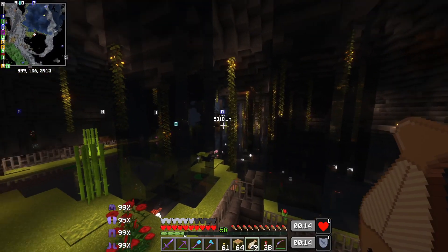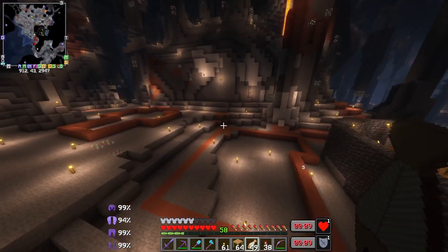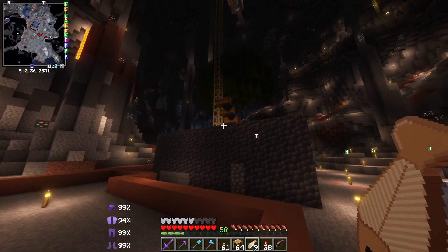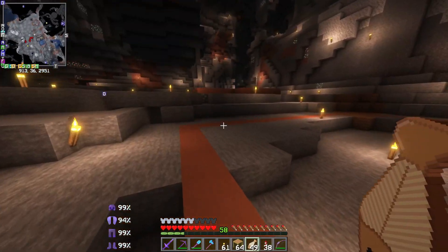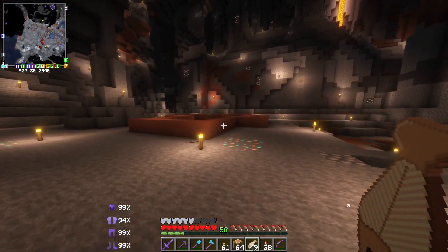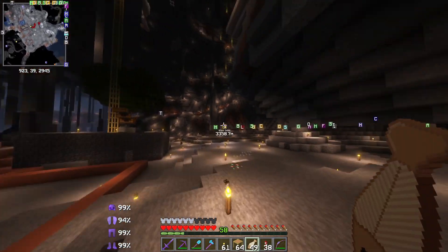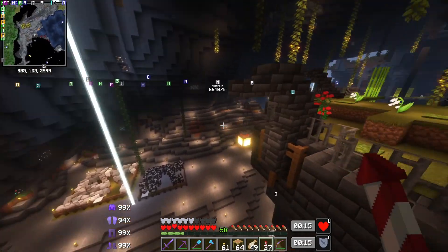Down here we have our automatic tree farm — Squid built us this shortly after the Christmas holiday and this thing's just awesome. It's temporary; it's not going to be here forever. I plan to move it quite soon because down here is going to be a little village area for our villagers that we're going to be trading with. We're going to have buildings planned out already. Over here it's full of water so I'm thinking of draining it and putting more buildings here to have a town center — that's probably the next project.